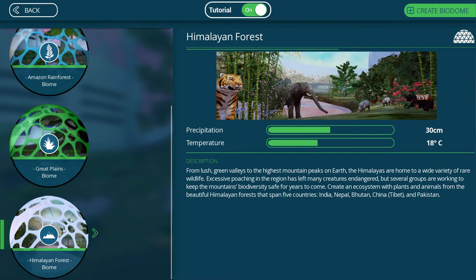I want to get right to Himalayan Forest. Precipitation: 30 centimeters, so it's going to rain a lot. And temperature: 18 degrees centigrade. I don't know how much that is in Fahrenheit.